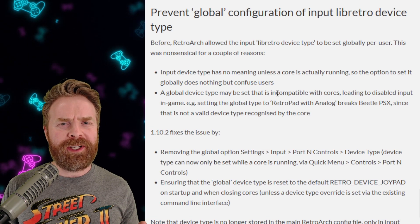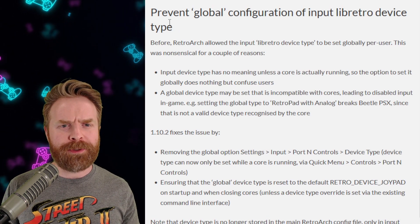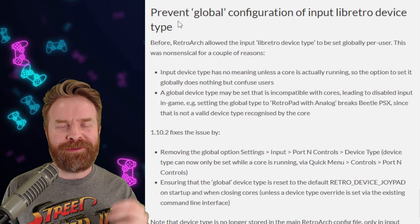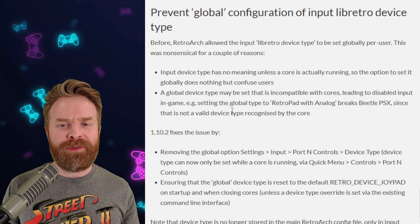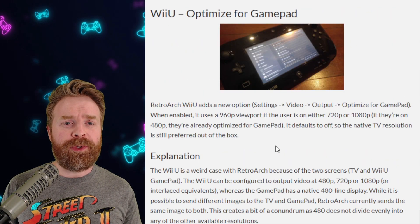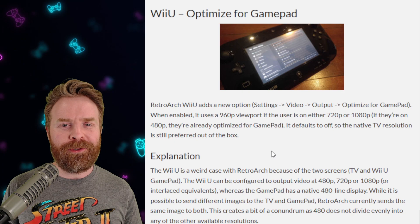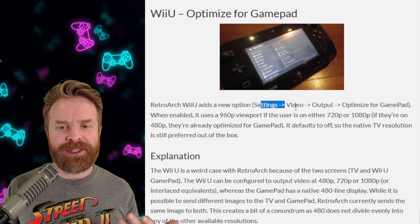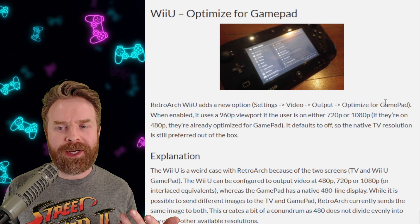Next up, this is a pretty good quality-of-life improvement. RetroArch now prevents the global configuration of Input Libretro Device Type, which previously broke cores like Beetle PSX. If you're one of those people who uses RetroArch on the Wii U, there's a brand new option to optimize it for the gamepad, under Settings, Video Output, and Optimize for Gamepad.